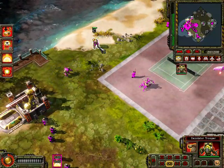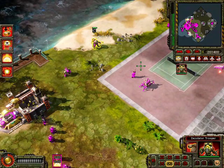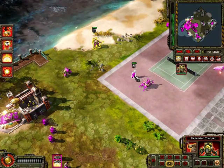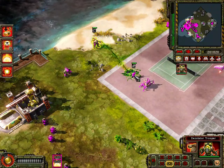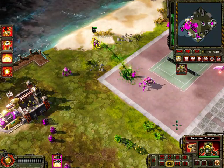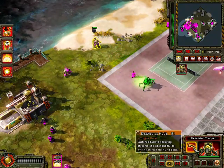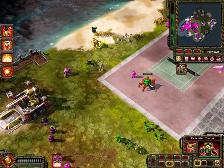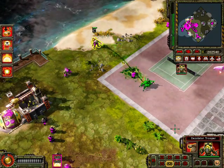Now this guy right here is the Desolator — probably the most powerful anti-infantry unit in the game. This guy can easily destroy infantry with their Death Spray. They also have the Splatter Shot, which can poison vehicles, and combined with the Death Spray allows it to reduce health very quickly.